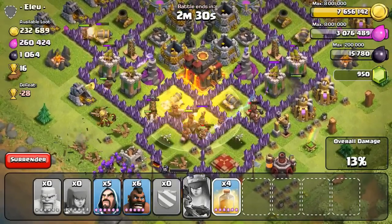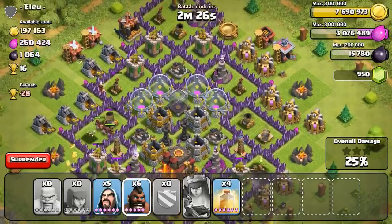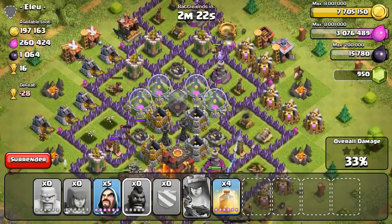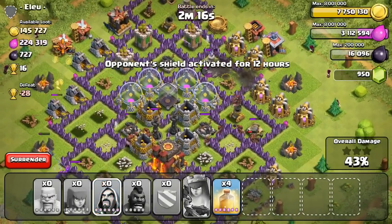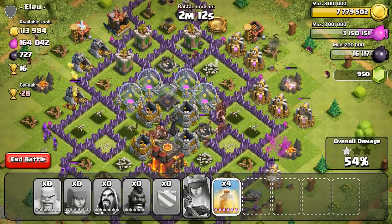So anyways, back to the gameplay. I found a Town Hall 10 that's super inactive, super rushed. None of his Xbows are loaded, none of his Infernos are loaded, which is exactly what I like to see. As a Town Hall 10, I'm not getting penalized as far as loot goes — I'm gonna have even loot. It's freaking perfect.